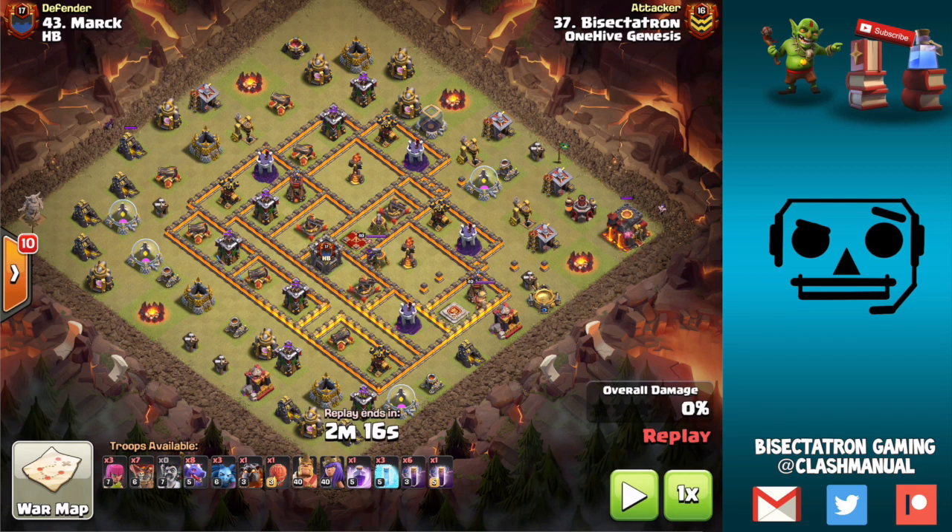What it all comes down to is the Wizard Towers and the Multi Infernos. You have some tools — you can do a bat wave, or you can deploy your bats directly on one of those buildings with a freeze spell in order to take it out right away and have the bats spread out from there.